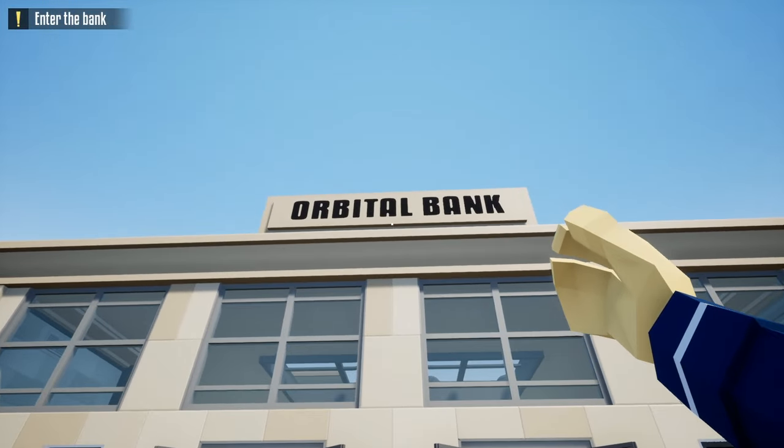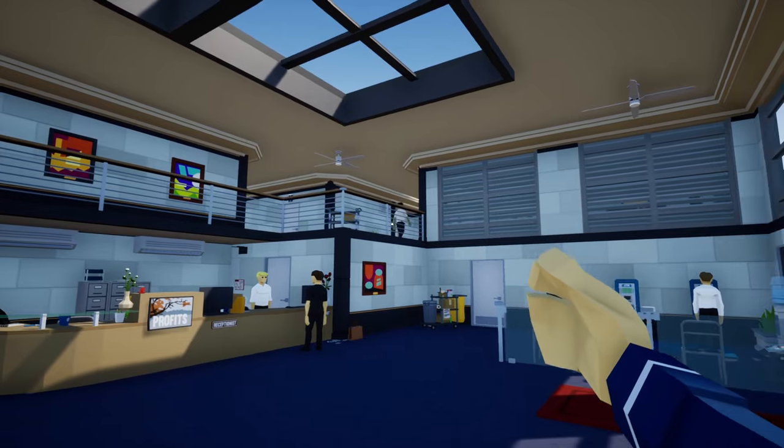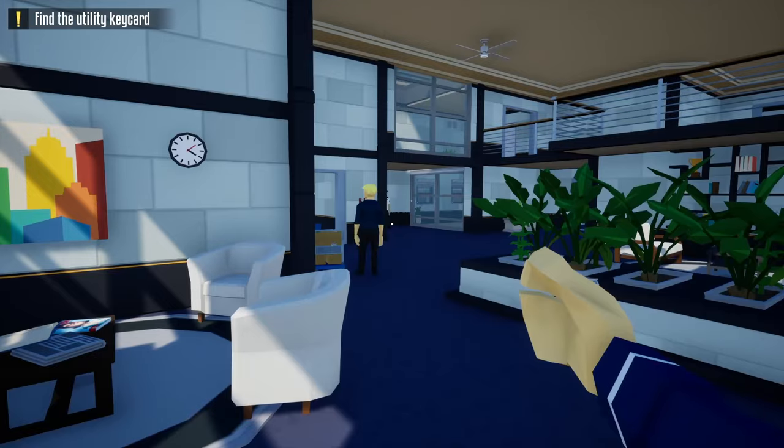Hello everyone and welcome back to One-Armed Robber. In today's video we're taking on the Orbital Bank Heist and I'm going to show you how to stealthily loot this with the basic lockpick and a suppressed weapon. So without further ado, let's get this one started.